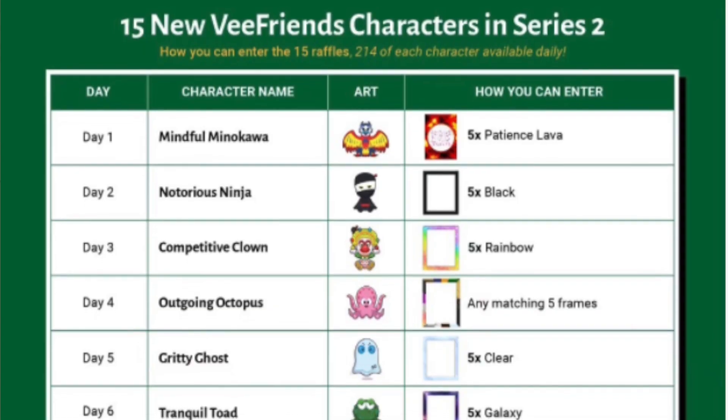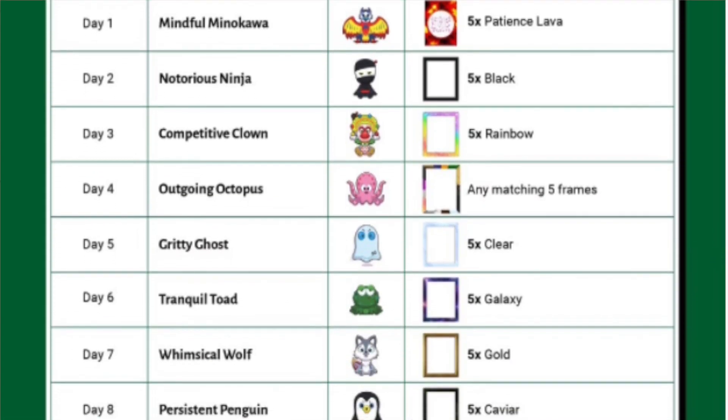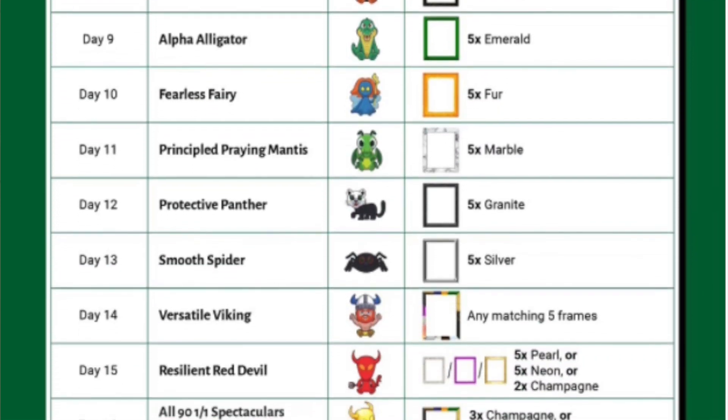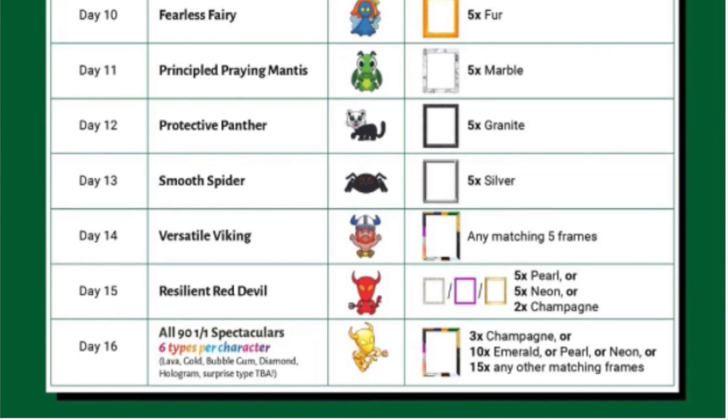For vFriends Series 2, you can obtain one of the 15 new characters by burning book games tokens. Each day has a token requirement that must be met to enter the raffle, and each raffle offers 214 chances to win.